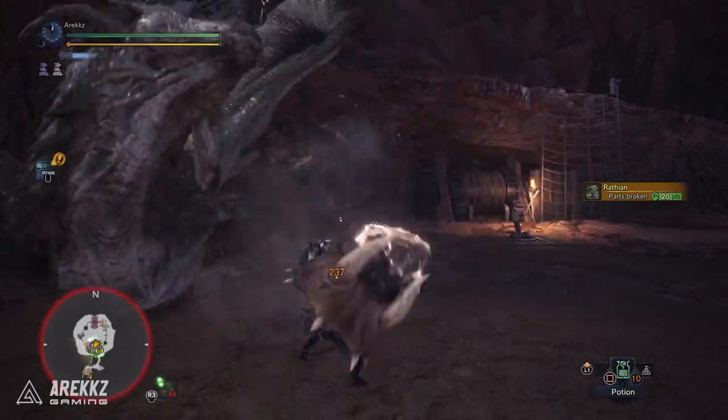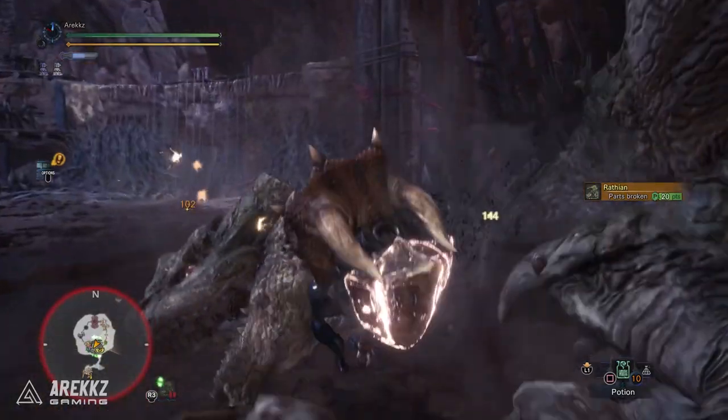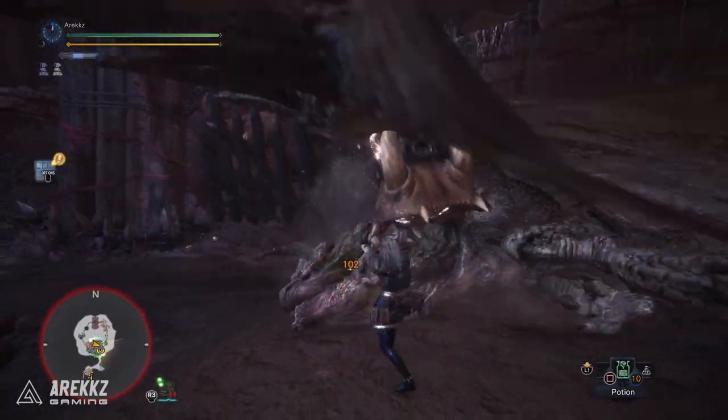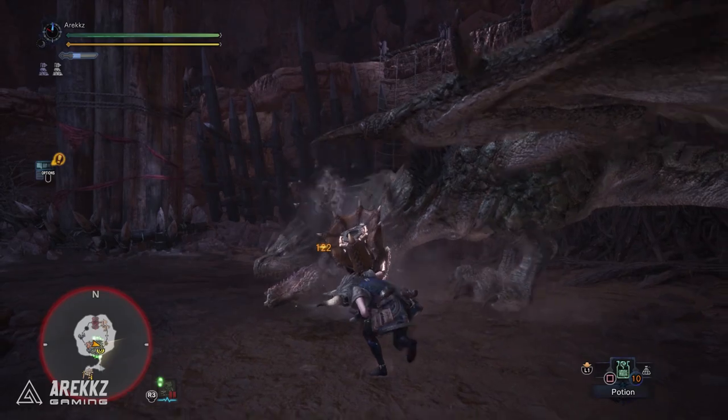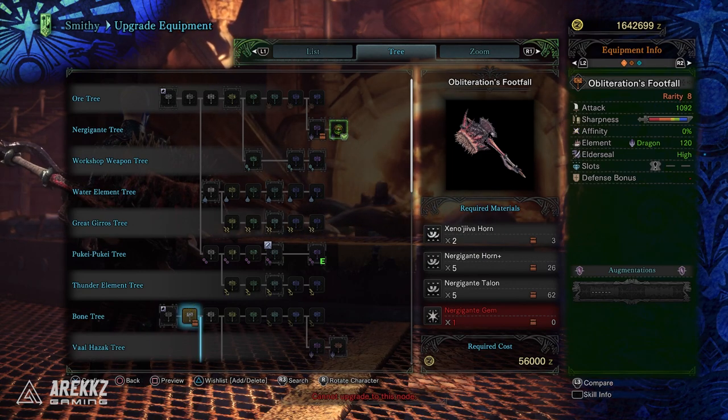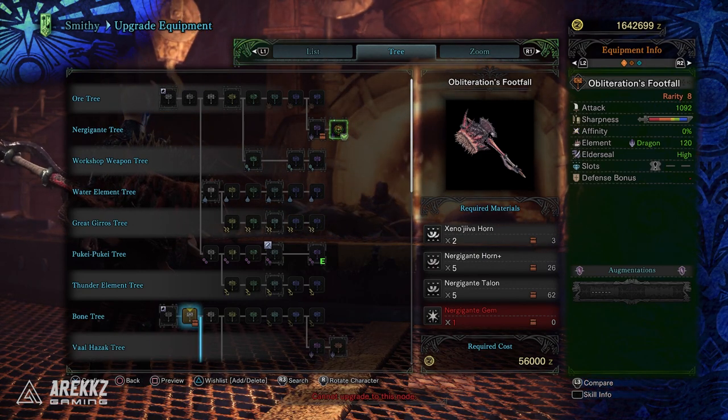While this hammer might not be as visually striking as some of the other offerings, there's no denying its power — if you want to hit hard then you cannot go wrong with this. But those are my personal top 5 favourite hammers. One more honourable mention: the Nergigante Hammer, Obliteration's Footfall. In truth it could have just as easily made it into the top five, but then Nergigante weapons always do.